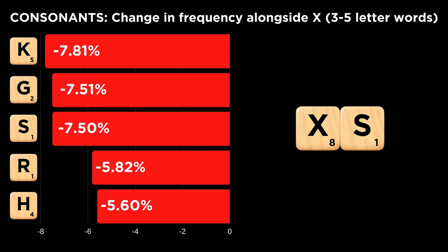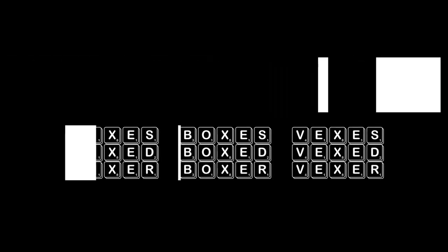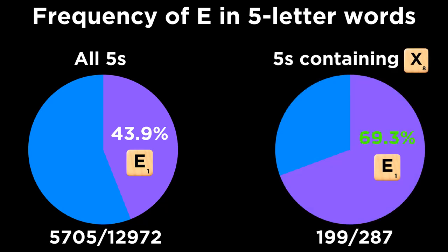Perhaps the most striking change is the steep drop-off with the S. This is because the S can normally be added at the end of any noun to pluralize it but doesn't work this way with the X. Because the X requires an E to pluralize or inflect to ED or ER, the E boasts extremely strong synergy with the X in five-letter words. The E normally appears in just under 44% of all five-letter words, but it appears in 69% of five-letter words containing an X, an enormous increase.